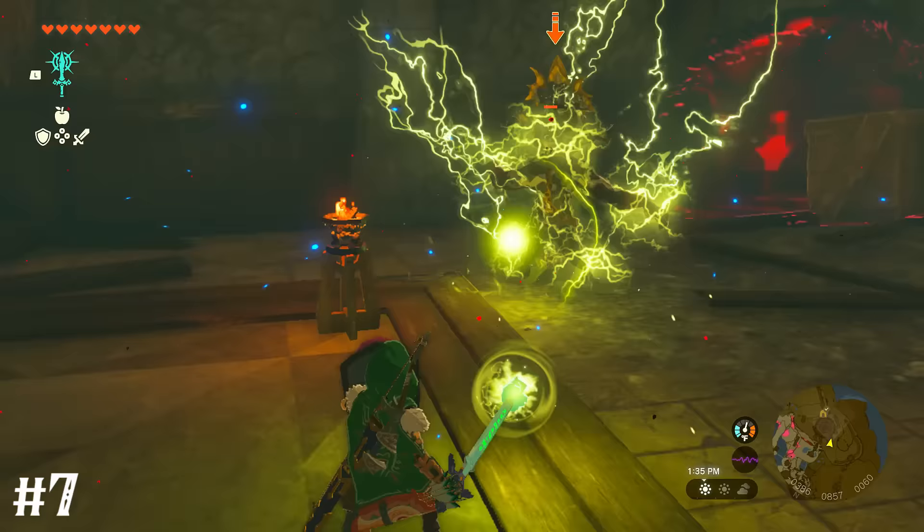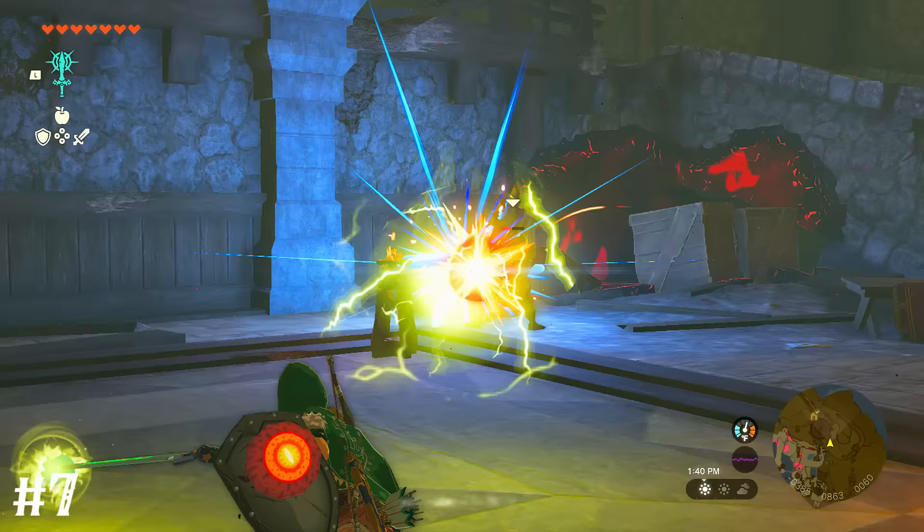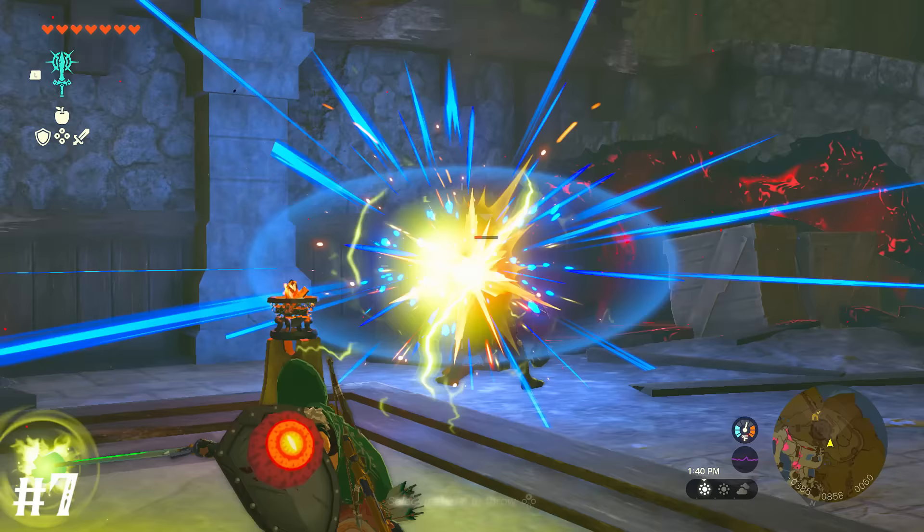Fusing an elemental gem to the master sword — like a topaz — will let you shoot both the electric orb and the master sword's beam at the same time, if your health is full.